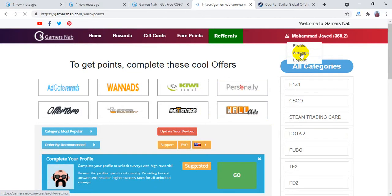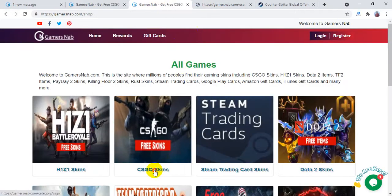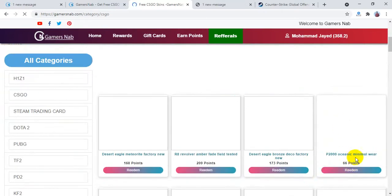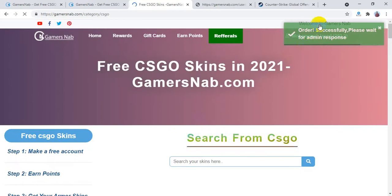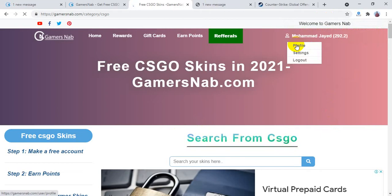Right now I have 358 points, so I can order any skins. Go to CSGO again and search for a skin. To order this skin I'll need 66 points. Click 'Redeem' — yes, order successfully placed! It says 'Please wait for an admin response.' Now click on your profile to check the status.